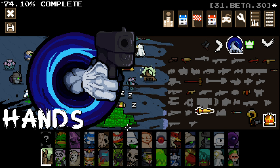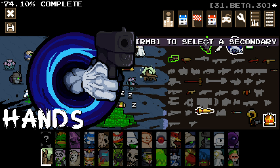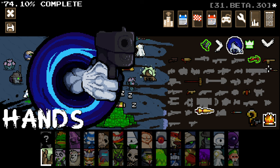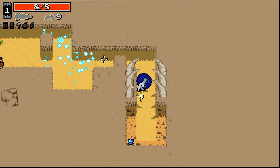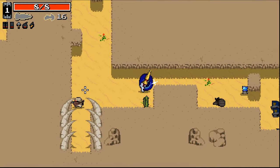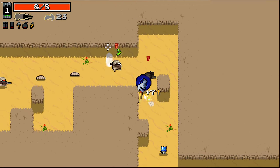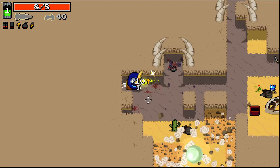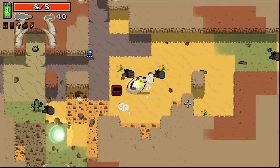Hello everybody and welcome back to some more Nuclear Throne Ultra. Jumping in again and this time we're gonna go as good old Hand. We can take a secondary as well — I'm gonna go with the golden crossbow, obviously for the potential chance of getting a nice little bolt marrow early on. And then we've got the lance. With two weapons, it makes so much sense to always start with a melee weapon, because you've got that opportunity to make sure you're not gonna get stuck in the earlier areas with ammo constraints. Also the damage on some melee weapons is pretty amazing.